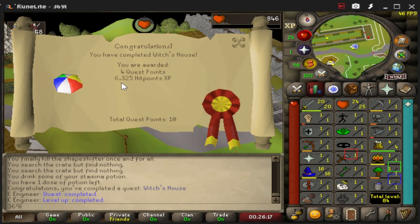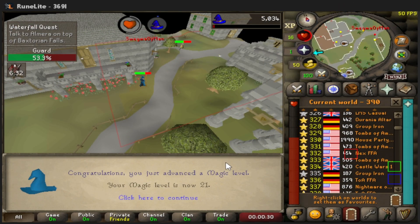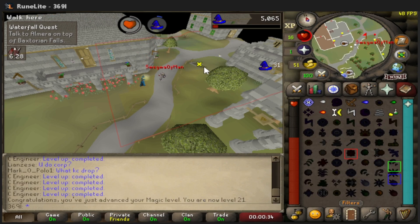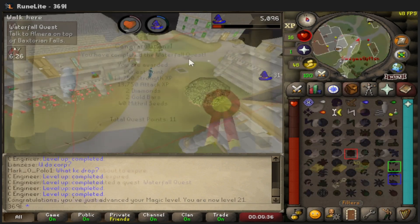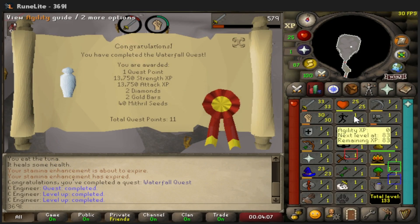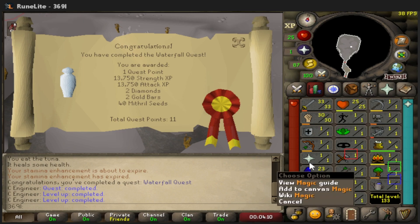Witch's House is down — we got about 6,325 hit points XP. That's 21 Magic, so we now have access to Low Level Alchemy to alch items while questing. Waterfall Quest is finally completed — that gave us 33 Attack, 30 Strength, and we're at 25 HP and 23 Magic, which is pretty good.